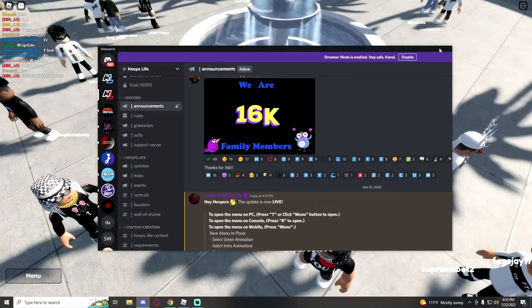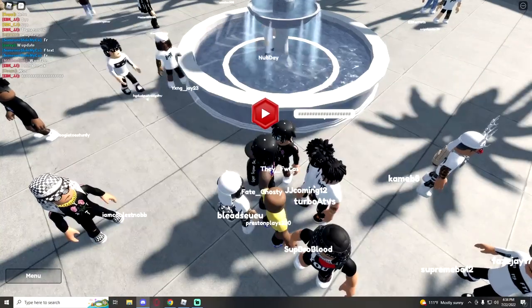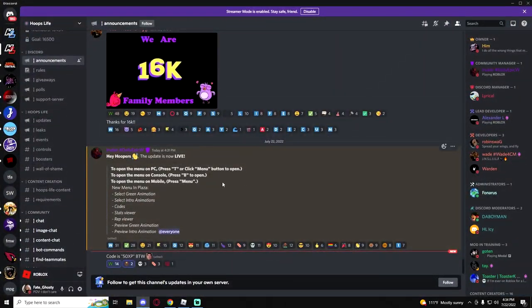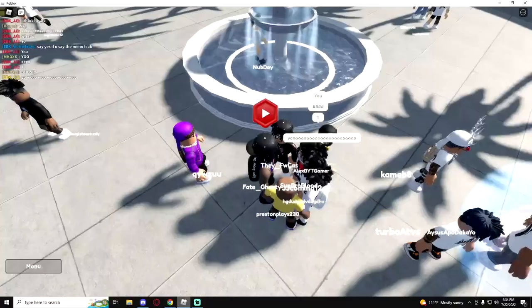Let's drag over the Discord. They added a menu select so you can select green animation, select intro animation, codes, stats viewer, rep viewer, preview green animation, preview intro animation. The code is 50 XP.